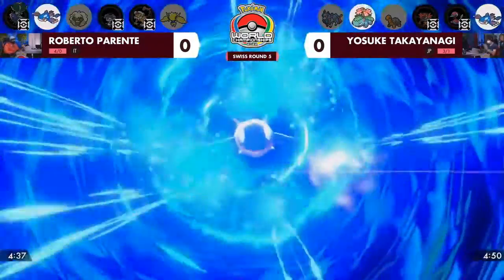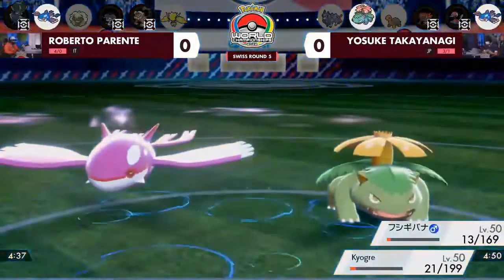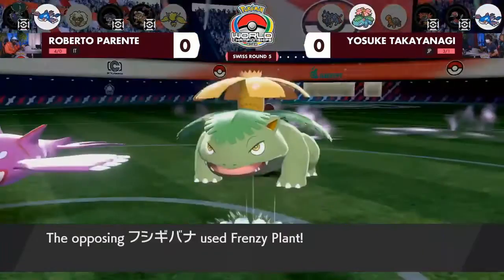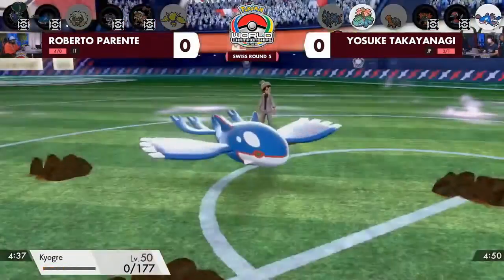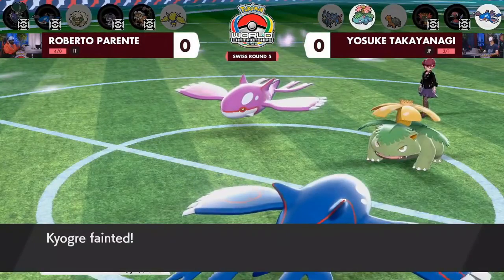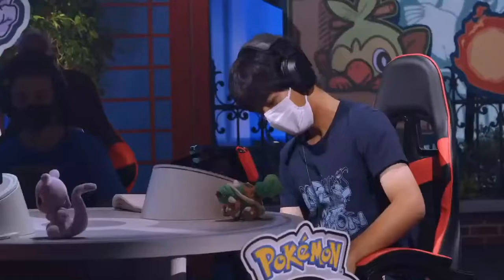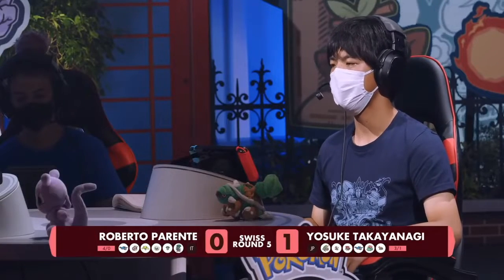It does get the double connect with the Origin Pulse, bringing both targets so low, but now you're really relying on misses. The Frenzy Plant connects, though, and it will be enough to knock out Roberto's Kyogre, so Yosuke takes game number one. Yosuke deciding to protect on the last turn of rain — rain ensured he was able to win that game, so beautifully played, waiting to see outcomes. You don't want to risk anything, and it actually looked like because the Kyogre was faster, if the rain was still up, that would have been a double KO and a big comeback for Roberto.